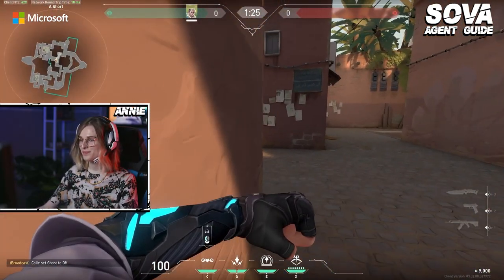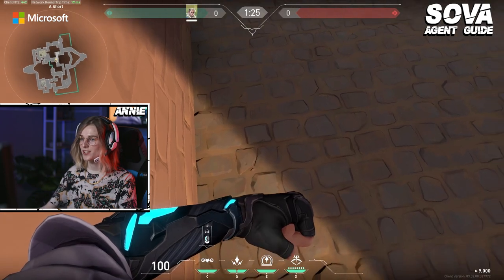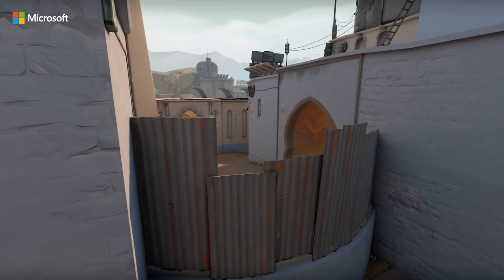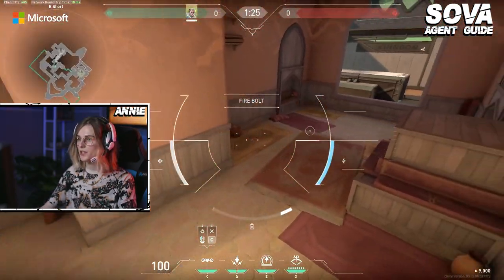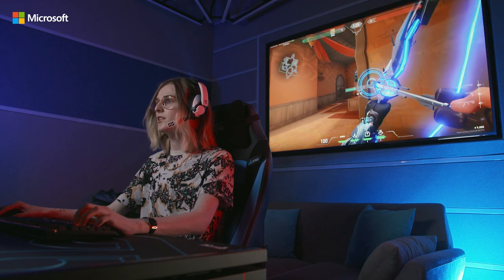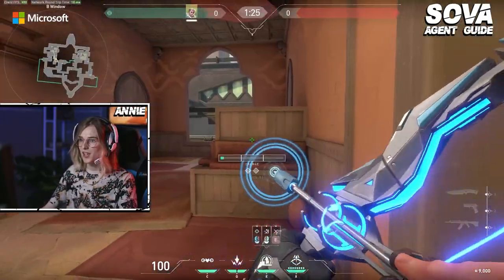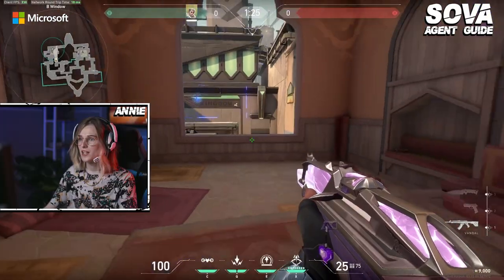I hate droning from this position because I've gotten Raze grenaded, Raze ulted, Sova ulted, and Sova shock darted so many times that I just come on this side instead. Getting hookah control is pretty much the same as getting short control. If I'm going to drone someone into hookah, I usually do it from back here and I like to fly low — if I was droning up high and they shot it from site, I wouldn't be able to clear hookah. After I get hookah control, that's when I can use my dart for site. I just dart wherever I think they're not going to break it. I time it so the dart lands on the wall as we're jumping into site, so they have to turn and look at it.